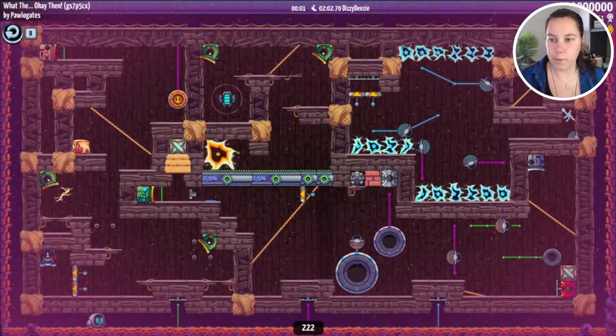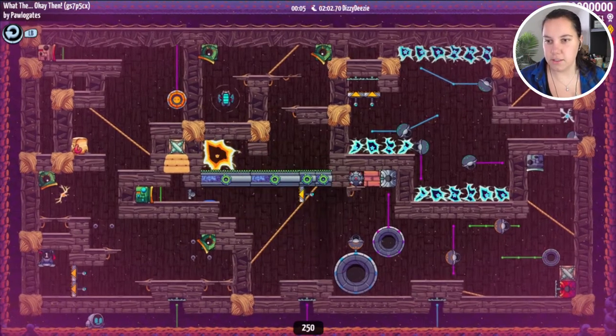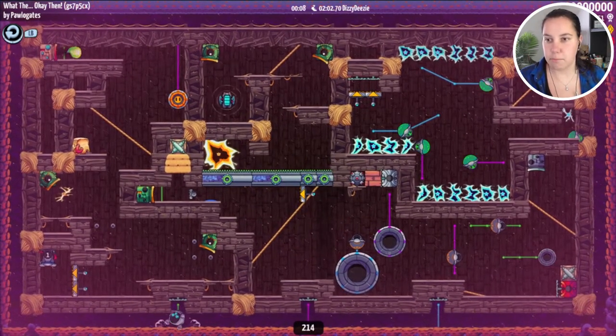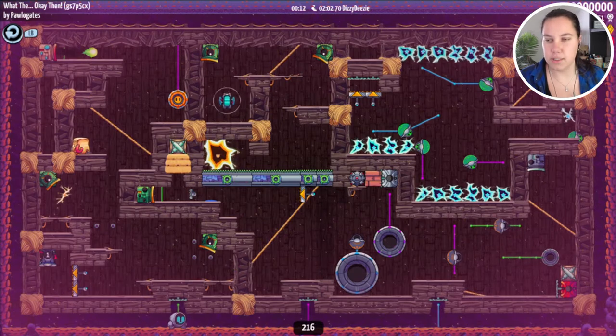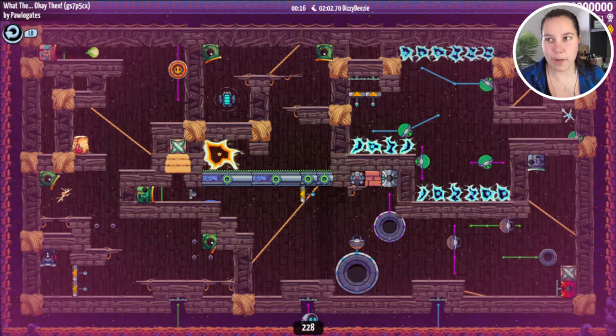First we have a... what? Looks like a single screen puzzle. Let's just start pushing buttons — not that I know what my goal is at this point, but we can just push buttons. What could possibly go wrong?